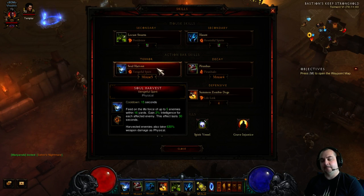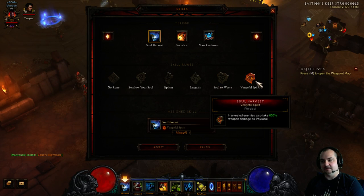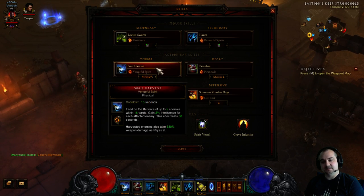Soul Harvest — Vengeful Spirit. There are a few rune choices, but I believe this is the best one for the extra damage. This is what triggers all the damage in the build. You click this, and boom, it sets off all your dots into one massive nuke.